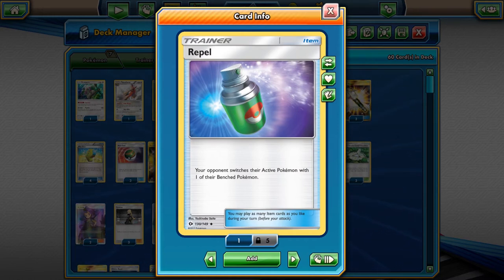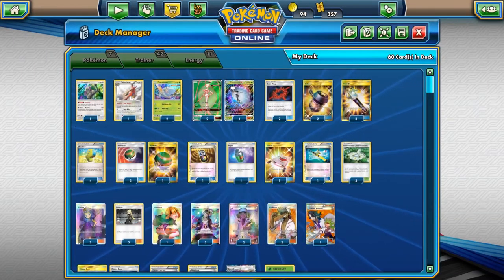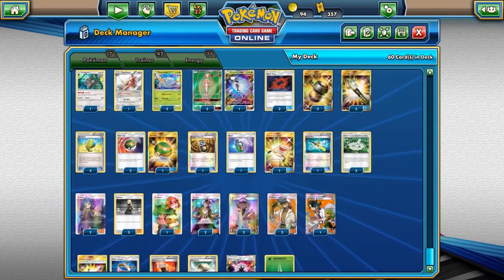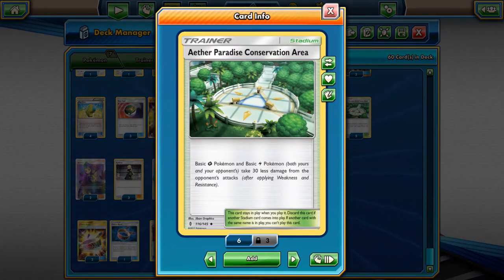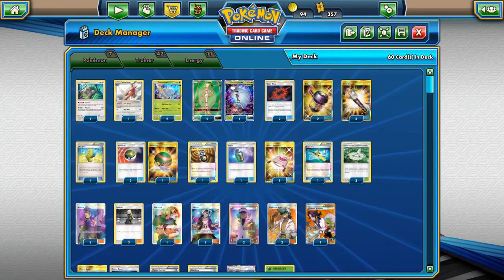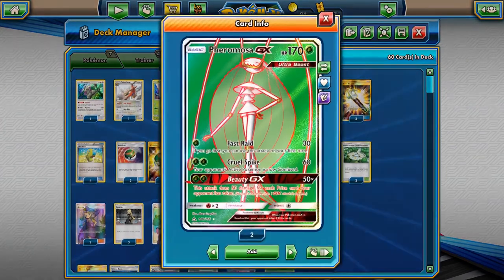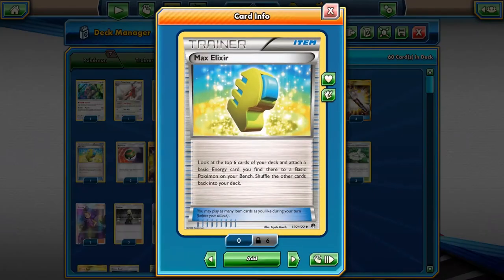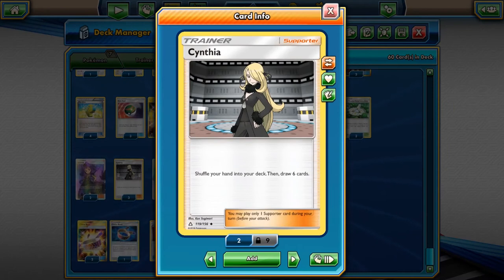Repel forces them to switch a bench Pokemon to the active spot. Rescue Stretcher is there to recover Pheromosas. Super Rod helps recycle energy so your Beast Ring stays active — you don't want a dead Beast Ring as a dead card in the deck. We have three copies of Aether Paradise Conservation Area, which lets you take 30 less damage, so Pheromosa's HP can technically be bumped up to 200 when the stadium is in play. Acerola can also help since Pheromosa is a fast single-energy or double-energy attacker — with Max Elixir you can do some Acerola juggling to prevent knockouts.